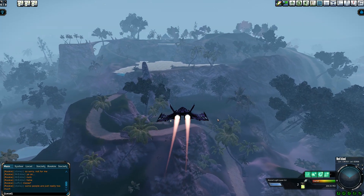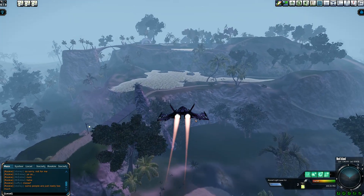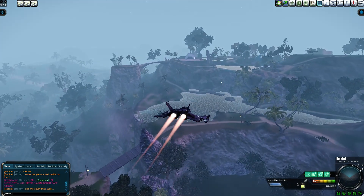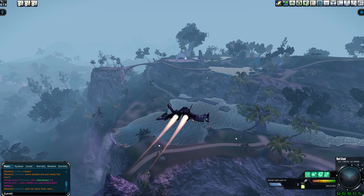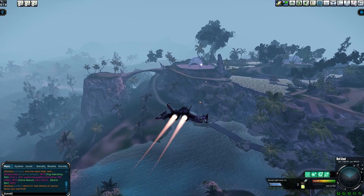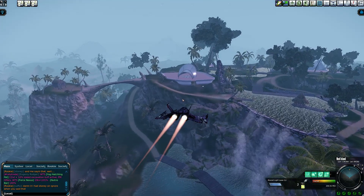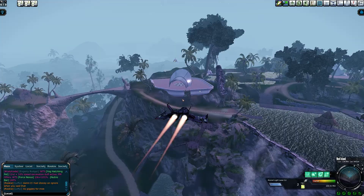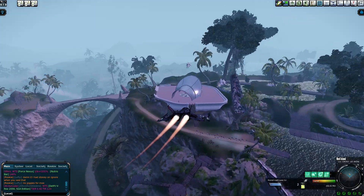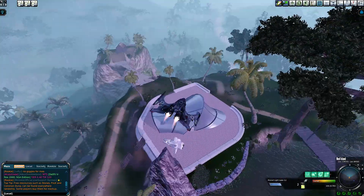Hey, everybody, what is going on? Cereal Overdrive here, and today I'm playing in Entropia Universe. What we're going to be doing today is hanging out on Next Island and talking about Deeds. Because we're on Next Island, the specific focus is probably going to be Ancient Greece Deeds, but we're going to be talking about all of them, discussing everything, and talking about where everything's going and where everything's headed.